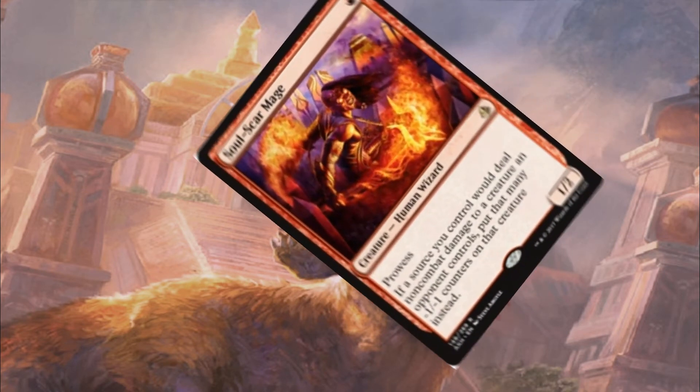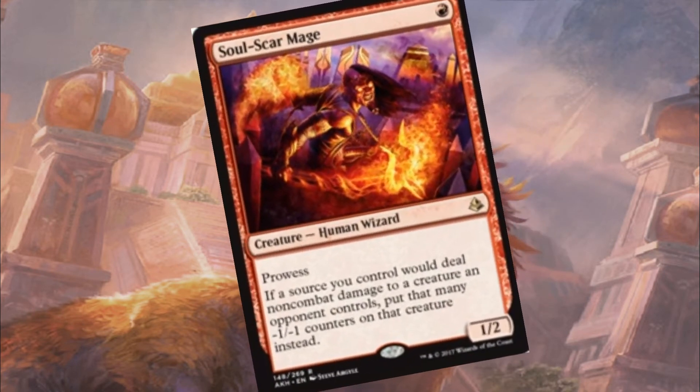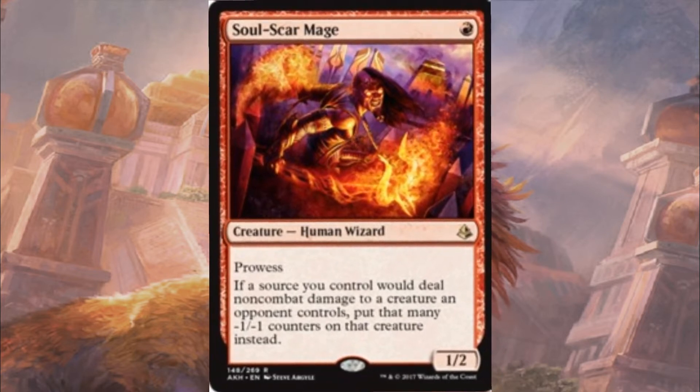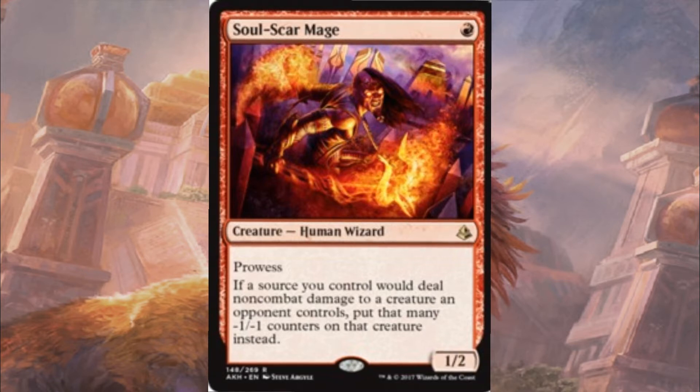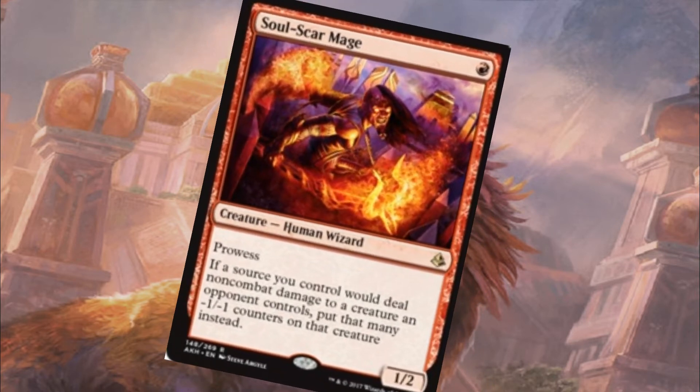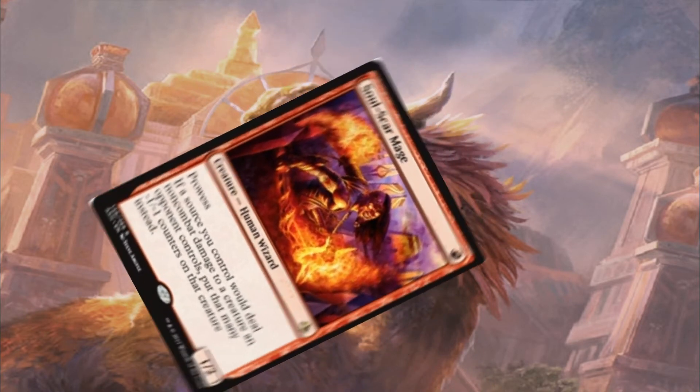Soul Scar Mage hasn't seen much play. I think it's a very good one-drop and I've always quite liked it. The fact that damage you deal to your opponents' creatures comes in the form of negative 1 counters, which can get around some of the pesky gods that are flying around standard at the moment. And it's got prowess, so obviously it can pump itself up with spell casting.